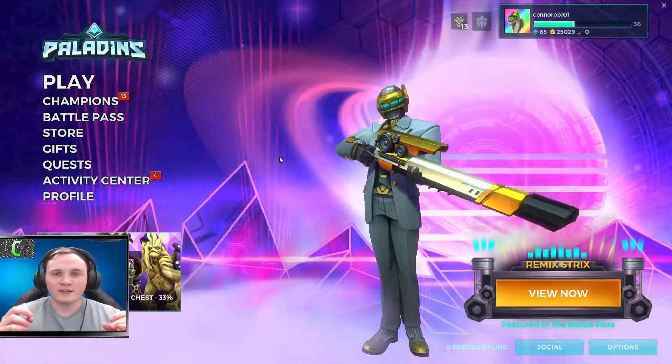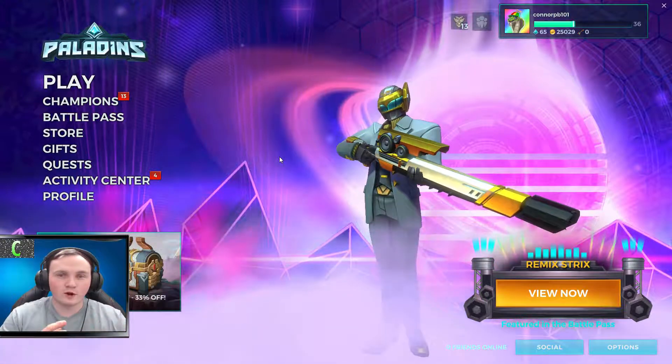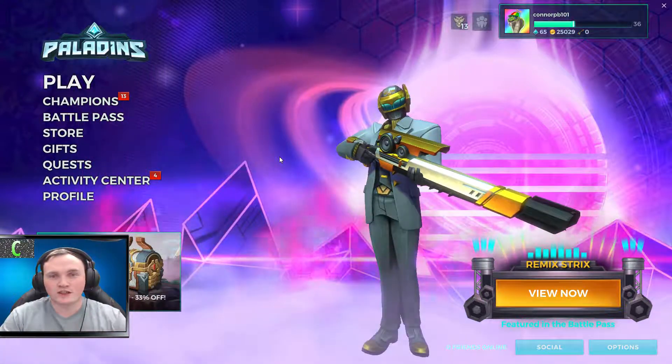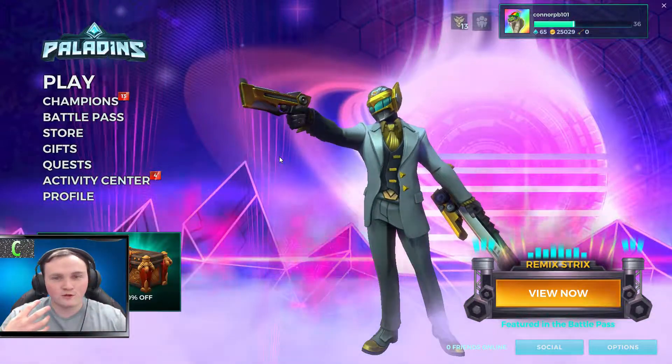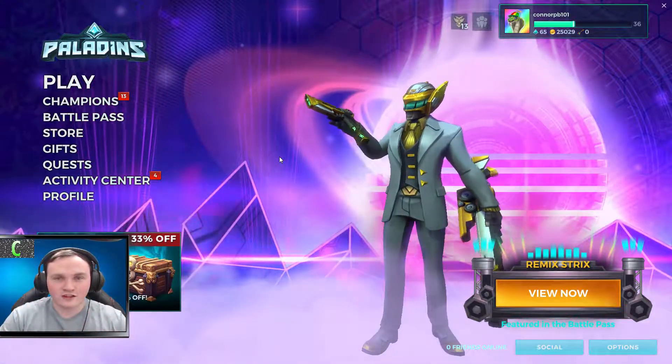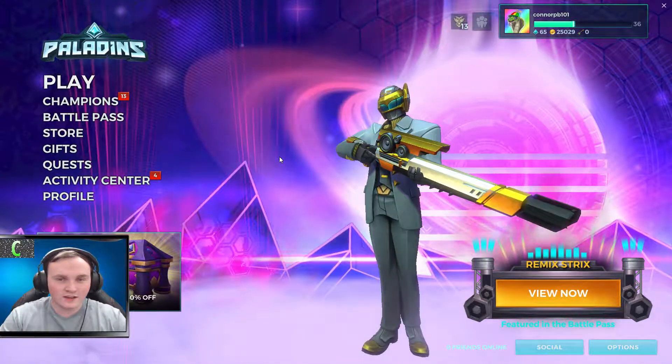So basically what the chest opening challenge video is: we open a chest, and whatever skin, emote, or pose we get from that chest determines what champion we'll use in today's game. So if we get a Lex pose we'll use Lex, if we get a Strix pose we'll use Strix, if we get an Evie skin we'll use Evie.